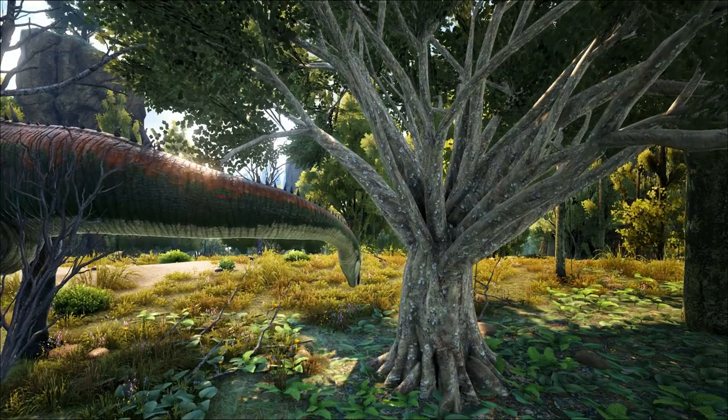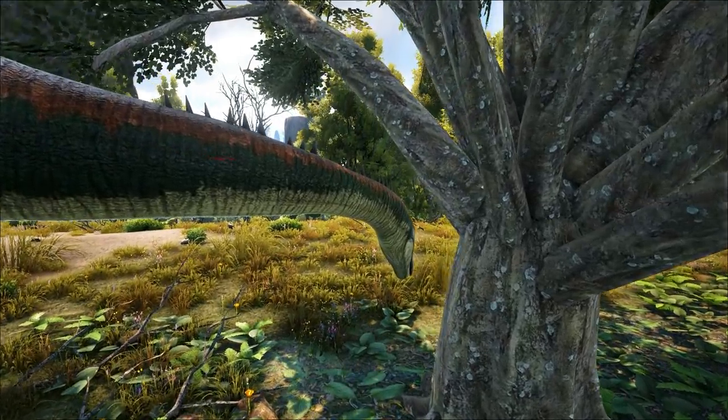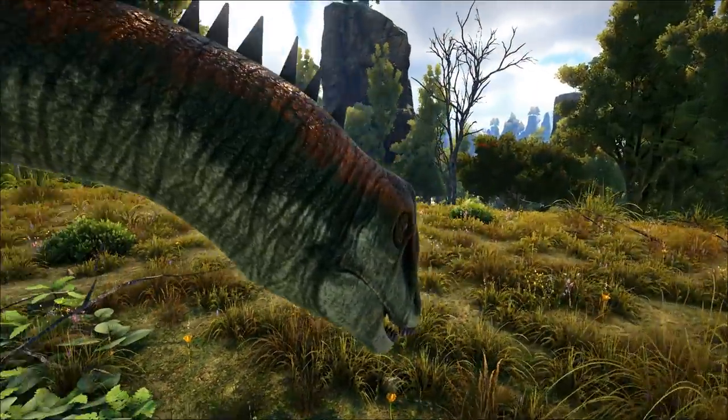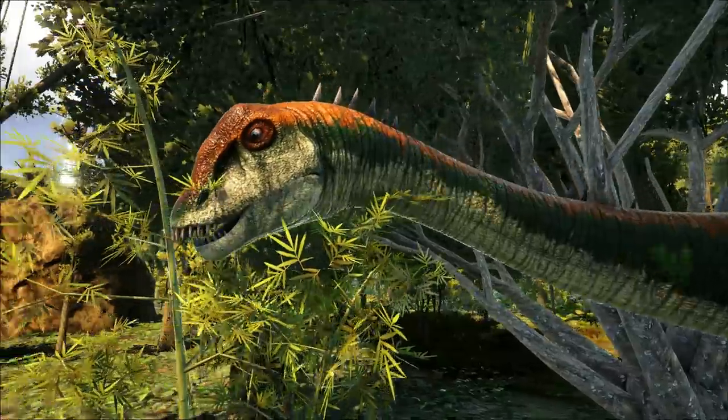Though its physical build is more horizontal compared to a creature like the Brontosaurus, the fact that its head is high off the ground is another way to avoid damage. By lowering its head, it bears its weak spot and will only do so when it feels absolutely safe.